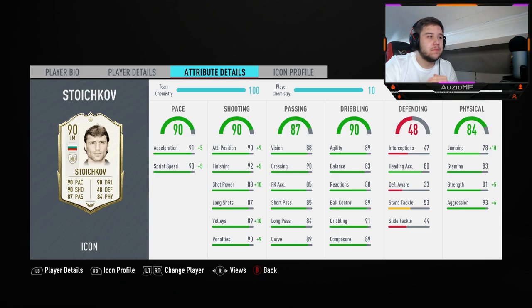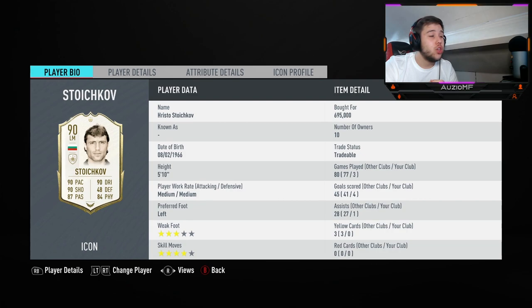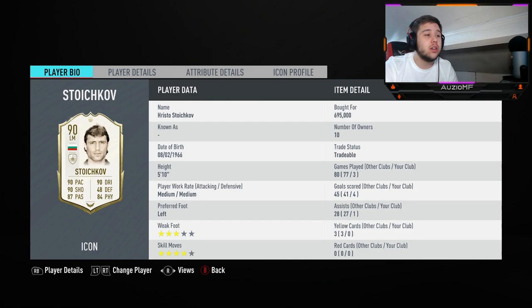I have to give this card a rating out of 10. He was very nice — I'm going to give him a 9 out of 10. A very, very nice card for the price. At 700k you've got yourself an amazing attacker — that is an absolute bargain. A 10 out of 10 would require the 4-star weak foot, it has to be. But other than that, I don't see anything wrong with this guy's stats — everything is all-rounded, everything is perfect, you don't need anything upgraded.